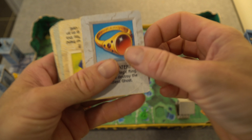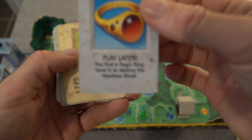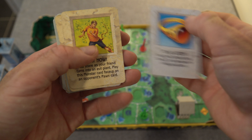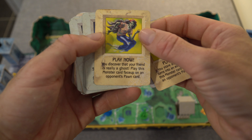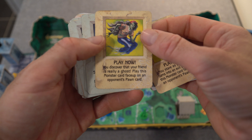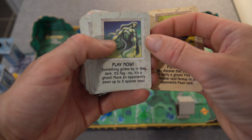The magic ring — once you get to the end of the board, you use your magic ring to drop the skull down. You stare as your friend turns into an evil plant — play this monster card face up on an opponent's pawn. You discover that your friend is really a ghost — play this monster card face up on an opponent's pawn card. Something glides by in the dark. It's fog — no, it's a ghost. Move an opponent's pawn up to three spaces now.